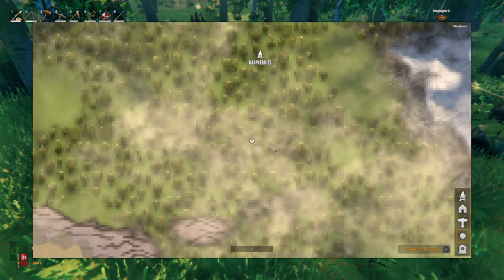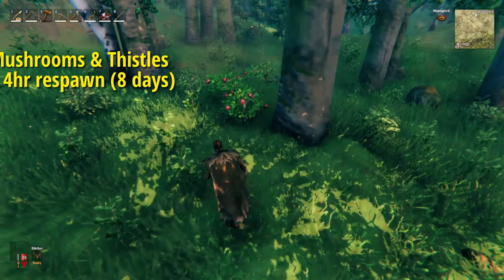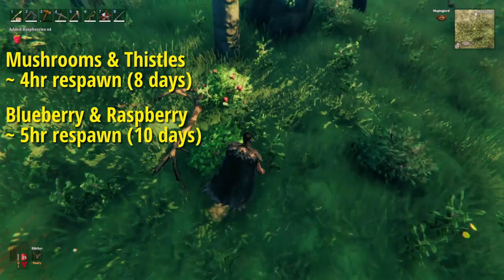I took the time to sit down and record the respawn rates for these different items, and I've come to the conclusion that thistles and mushrooms respawn every 4 hours, while blueberries and raspberries will respawn in 5 hours. Given that the game has a 21 minute day cycle and a 9 minute night cycle, meaning from the moment you reach day 8, you have 30 minutes until day 9 comes.